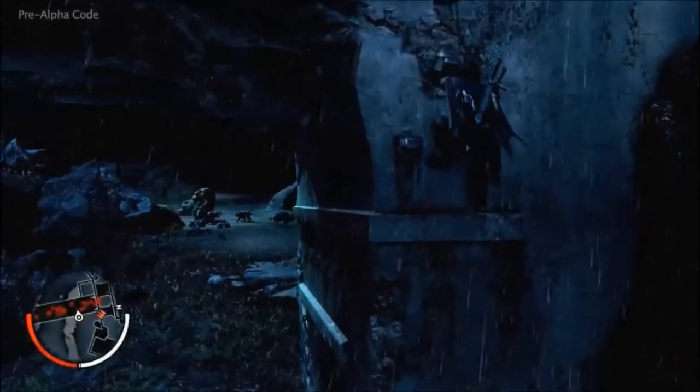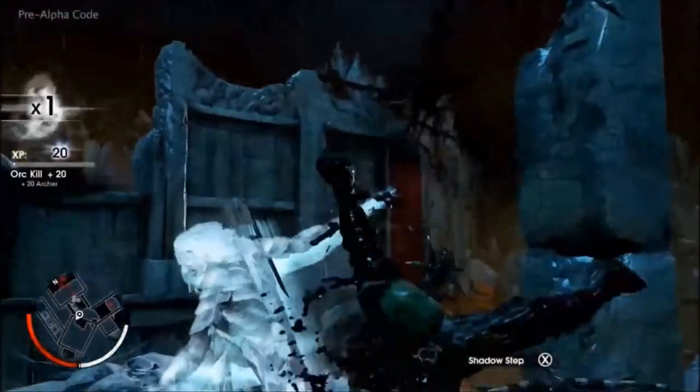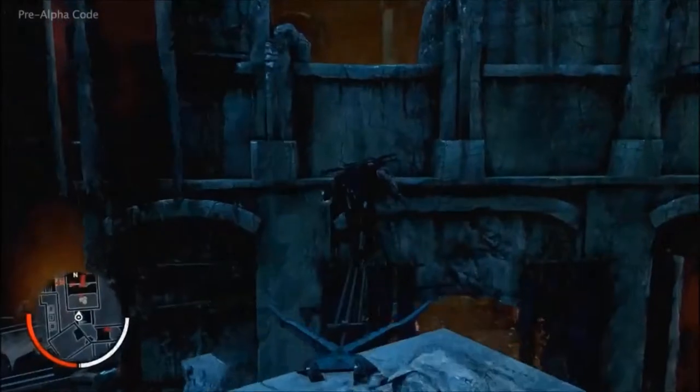Playing as Talion opens up a world of creative choice about how to approach every mission. In this case, the cover of night and the rain creates a range of opportunities: use bait to draw in trolls and caragors to create a distraction, take a direct combat approach, or use a stealth approach to infiltrate and get as close to Talion's target as possible.